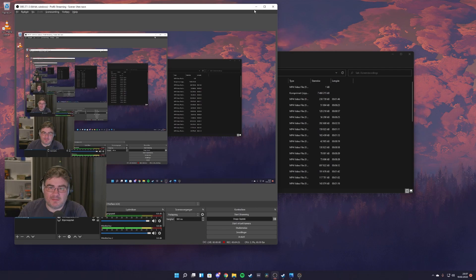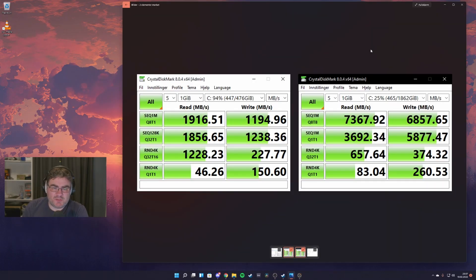I've been running CrystalDiskMark. The drive where I have 1,900 megabytes read speed is the Samsung 950 Pro — pretty good considering it's a six-year-old drive that I did some really hefty reads and writes on a few months ago. It still holds up; it's a really good drive. And here you can see the results from the MP600 Pro 2TB drive: well over 7,000 megabytes of read speed. It works really well.